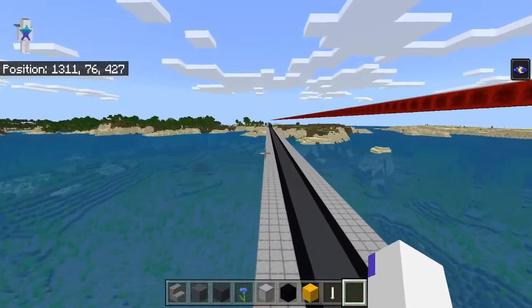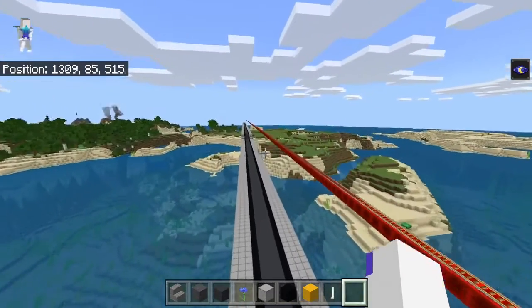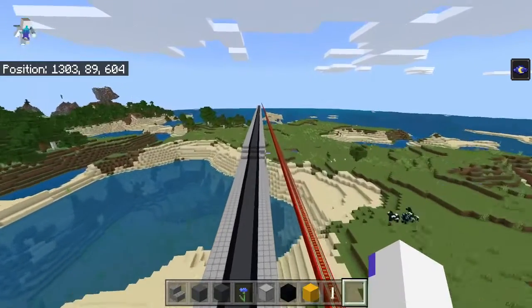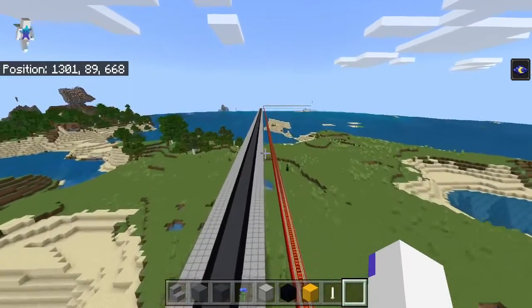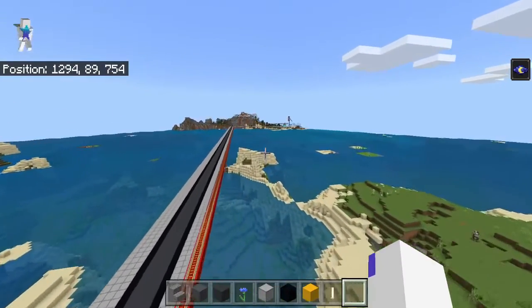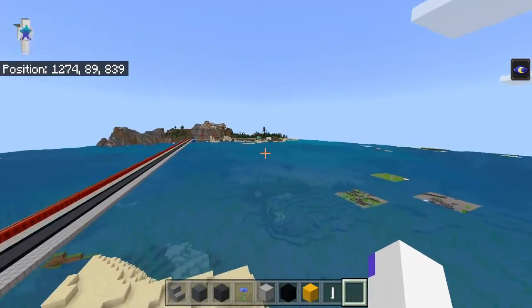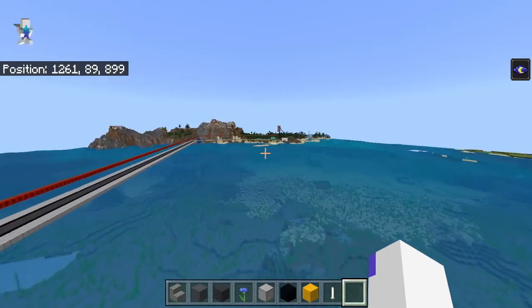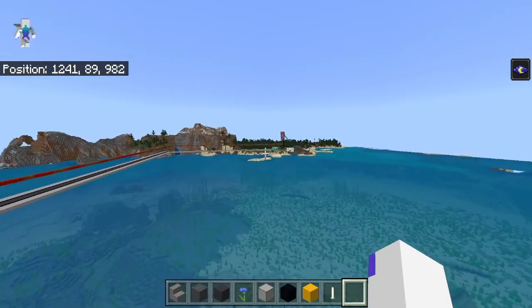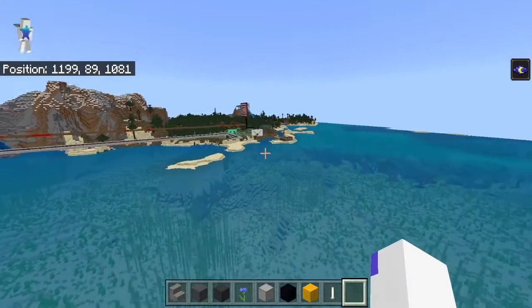As we get all the way down here, there will be part of an OG village. Up in the distance, this is where the train track will bend to the end. We'll see a square in the distance — that was originally part of my OG city, for some of you that may or may not know.